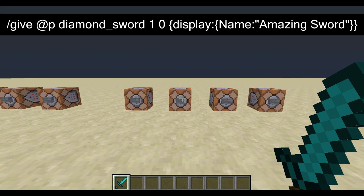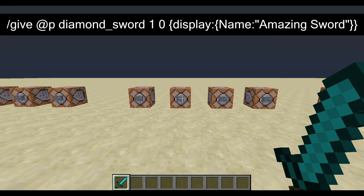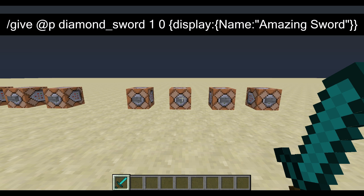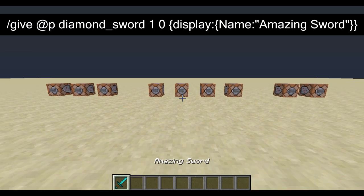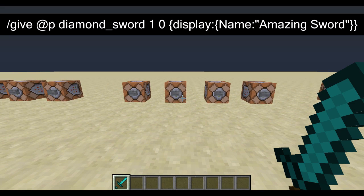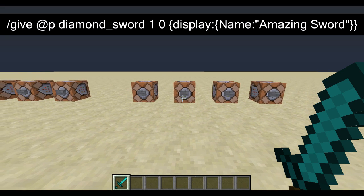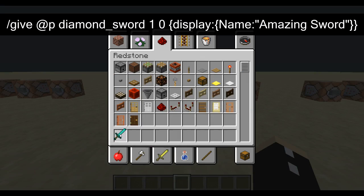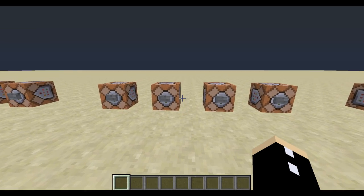This one here has a custom name: 'amazing sword.' We're doing this with a display name NBT tag — we've come across those in the summon command before but didn't really go into much detail. NBT tags come after the two numbers that you add. There is a very strict syntax you must follow: for every curly bracket you open, there has to be one that you close, and same with the quotes. You can write anything you want inside the quotes — in this case I've written 'amazing sword' — but you need to make sure your capitalization of the words 'display' and 'name' is correct and that you have a colon after each word. That's the way Mojang wants you to do it.